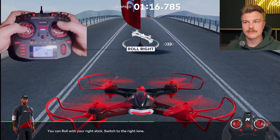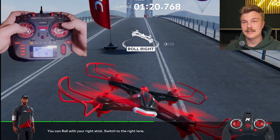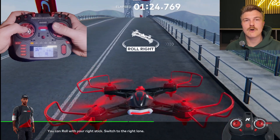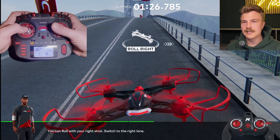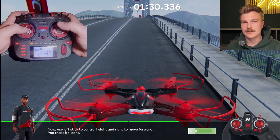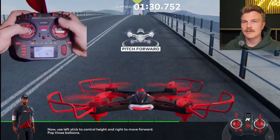Now we are using roll - the right stick left and right. This means we are rolling around, and this is really one of the most important inputs. You can see how it works. These are our four stick inputs we can give.